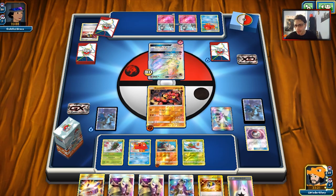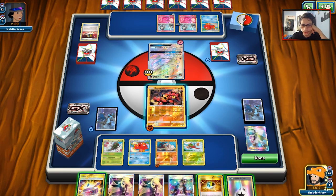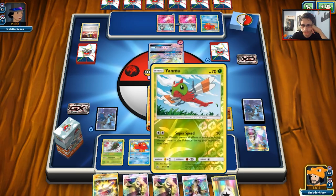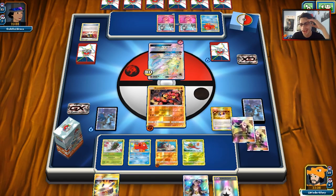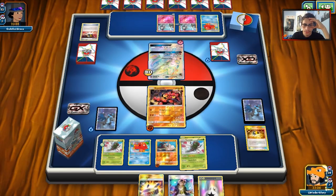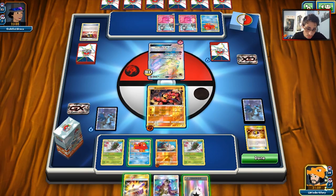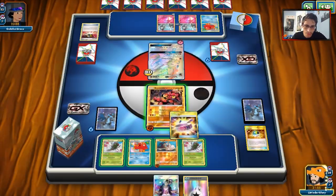So we do find a Choice Band and a DCE. I can Ultra Ball and get rid of — probably just double Cynthia to be honest. We can grab another Yanmega. We do have Pal Pad so we can always get back those supporters. Now, the question is: do I want to play the Choice Band and swing for 60? I think I will do that — just play it while I still can.